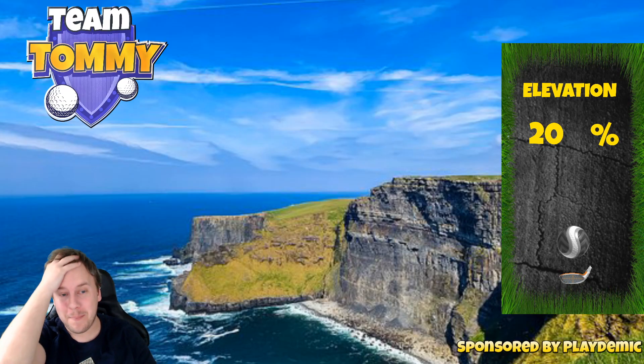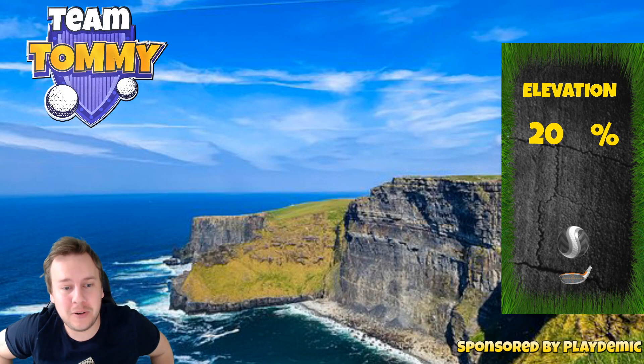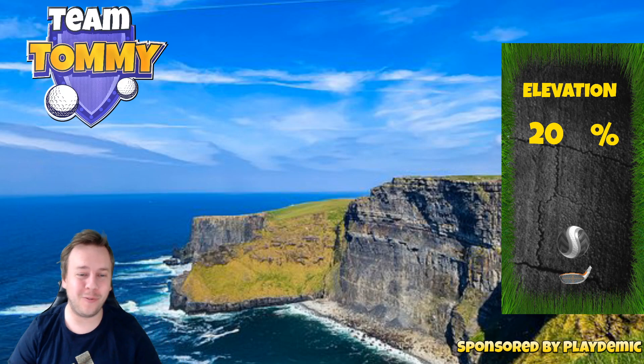Hello everybody and welcome to hole number four, a par three of the Grünberg Slopes in the Extreme Hills tournament. We're playing from the second tee, which is the pro and expert division.